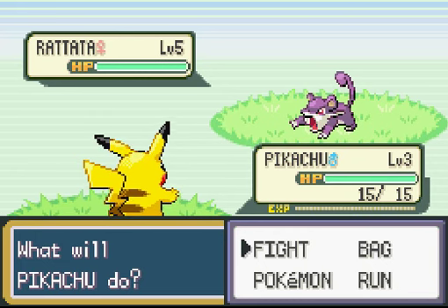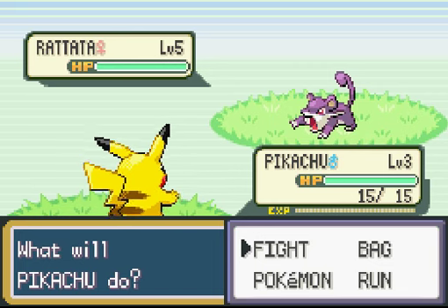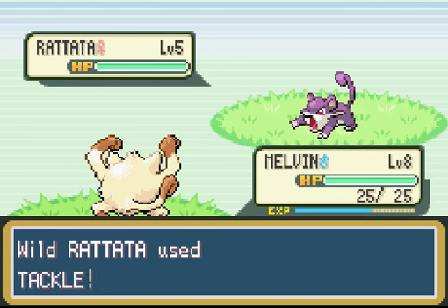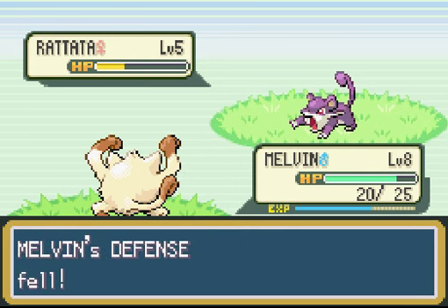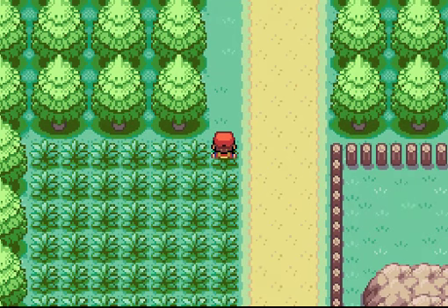I might as well show you this leveling technique. When you want to level up a low-level Pokémon, put the weak Pokémon in the first slot of your party, then once he's out, switch Pokémon right away. We'll switch to Melvin because he'll take out this Rattata for us. If you kill the wild Pokémon with the stronger Pokémon, the experience gets divided between all Pokémon that were sent out — so Pikachu gets 20 and Melvin gets 20. That helps a lot with leveling lower-level Pokémon.